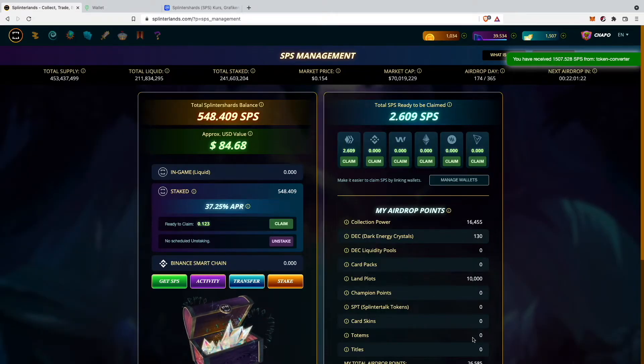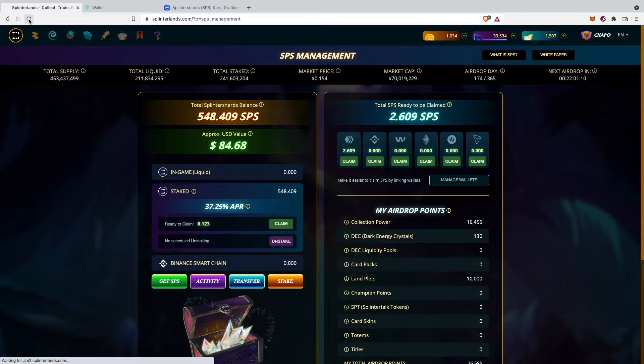It took around 50 minutes and now I finally received 1,507 SPS tokens from Token Converter. Let's refresh the page and I should have a total of around 2,000 SPS. Awesome.